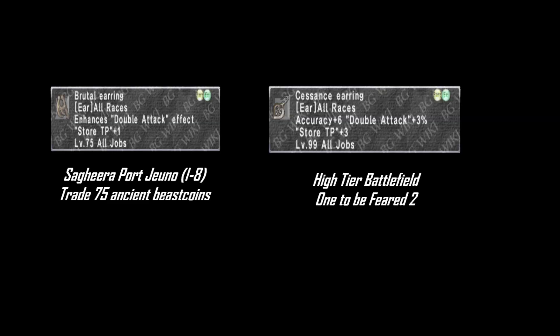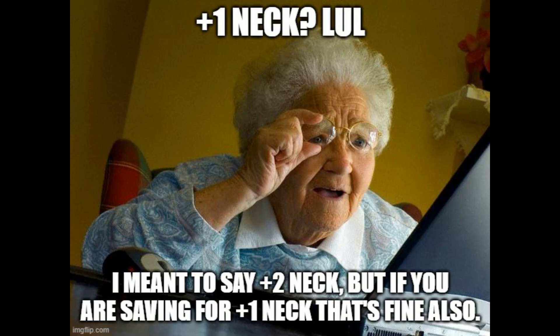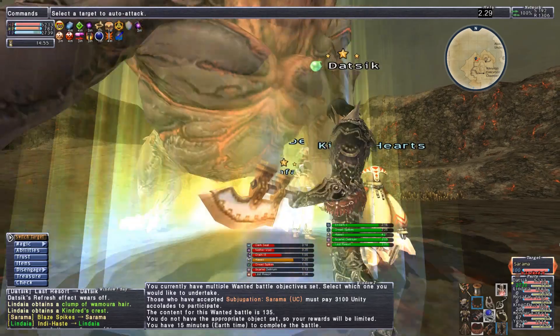For earrings, go for multi-hit, Store TP, or accuracy/dexterity: Brutal Earring obtained from Seghera in Port Yuno at I8 by trading 75 Ancient Beast Coins. Your next earring is Sessence Earring from High Tier Battlefield One to be Feared 2. Neck piece: Abyssal Beads normal quality or plus 1 from the Auction House, augmented either by killing mobs in Dynamis Divergency or with Heroism Crystals or Aggregate at Oboro in Port Yuno. Otherwise use Lisome Necklace from Water of Loyalty in Azure One, or any Store TP, Accuracy, or multi-hit neck. That's it for the TP set.